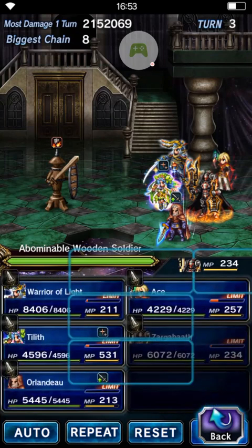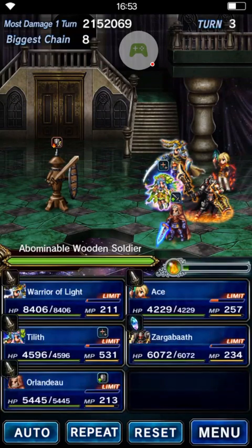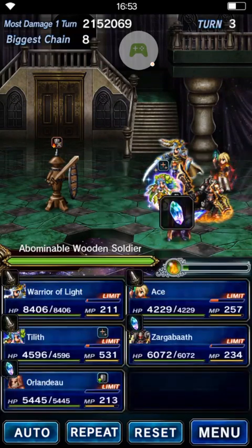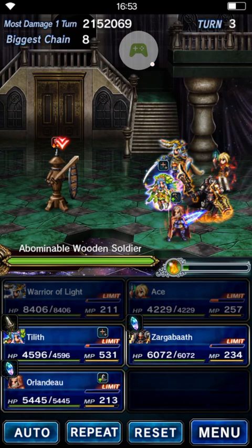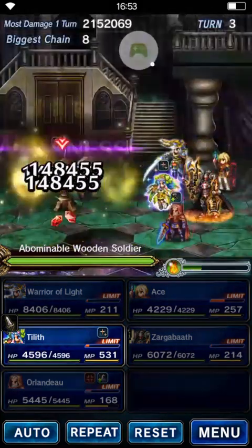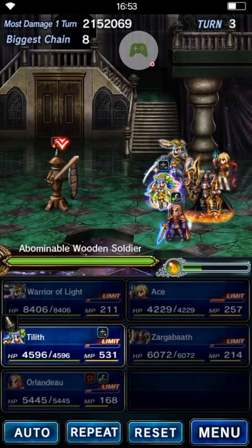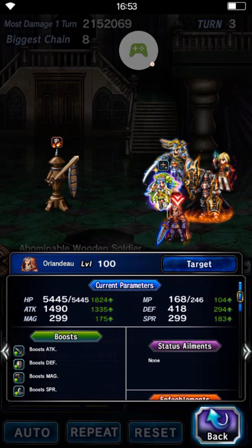So this round, I'm gonna use Berserk Crest on Orlando and we'll see the difference. What you do here is Zergaboth is gonna give Berserk Crest to Orlando, and Orlando will do Defined Urination really quick — Zergaboth, Orlando, that order. Let's go. As you can see, the difference is pretty huge with the Berserk Crest buff. Orlando is actually Berserk right now, and he has 1,490 attack.